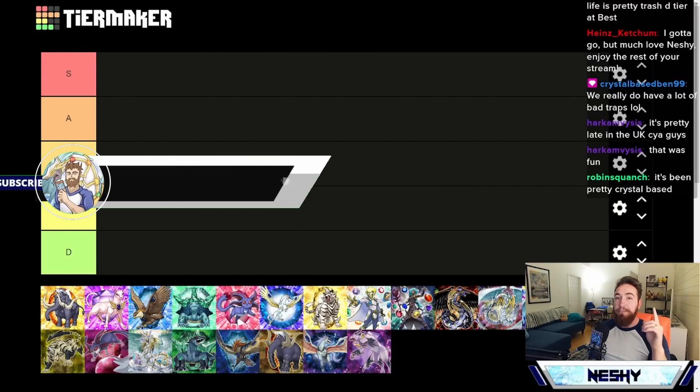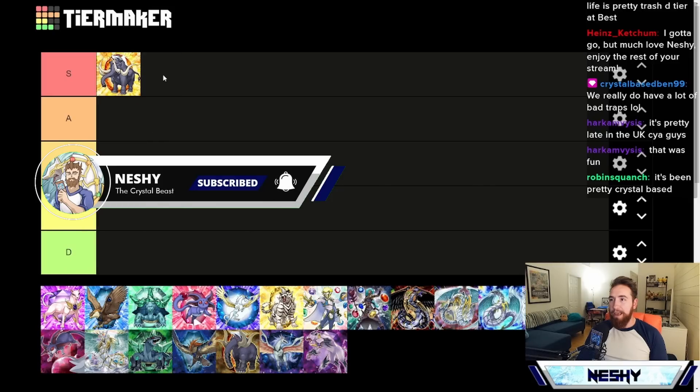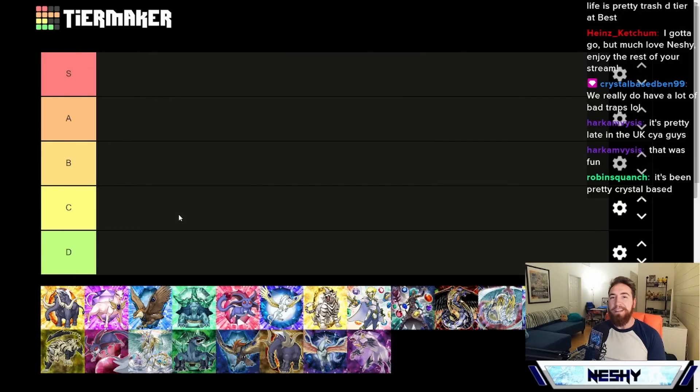Now keep in mind, this is in terms of competitive viability. If not, we would go ahead and just put our boy Amber Mammoth in S tier. But that's not the case with this one — we're going based on the chronological order of when they were released.